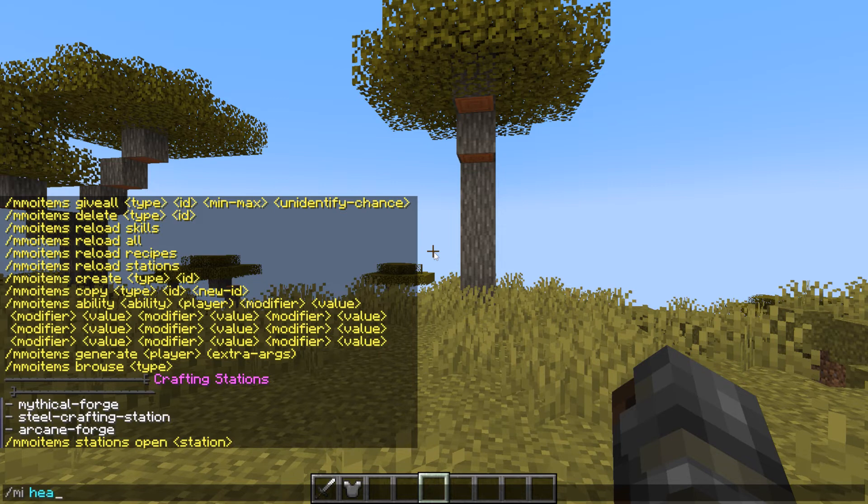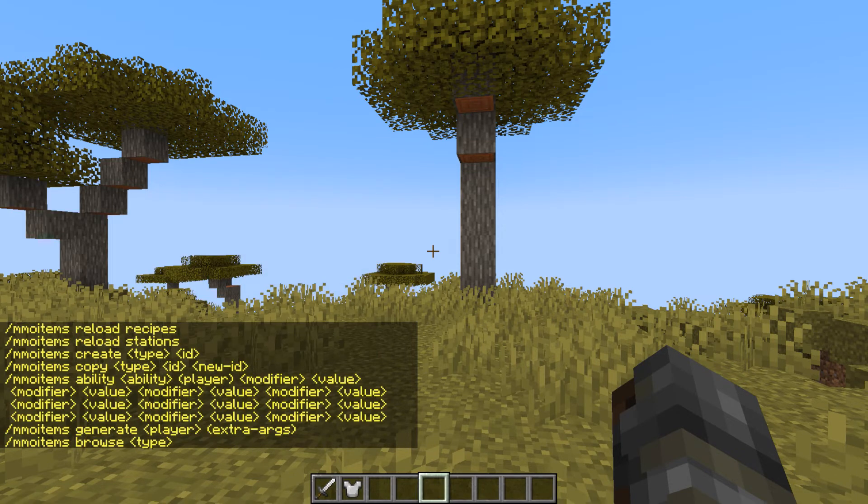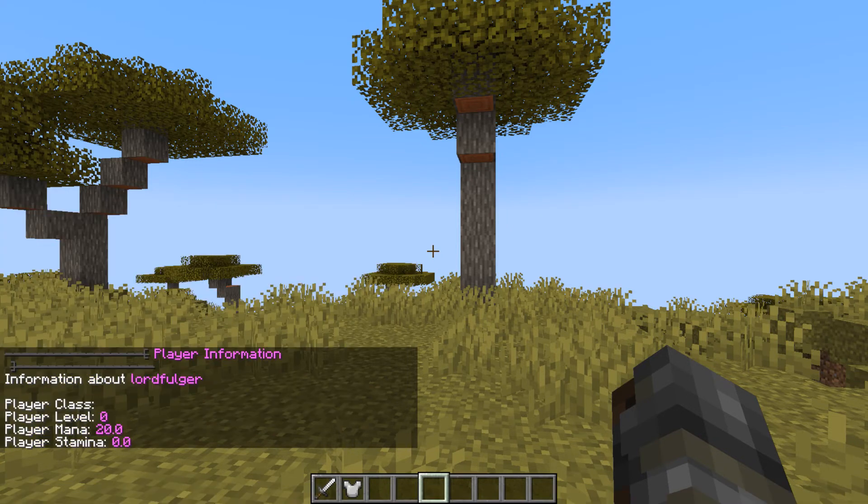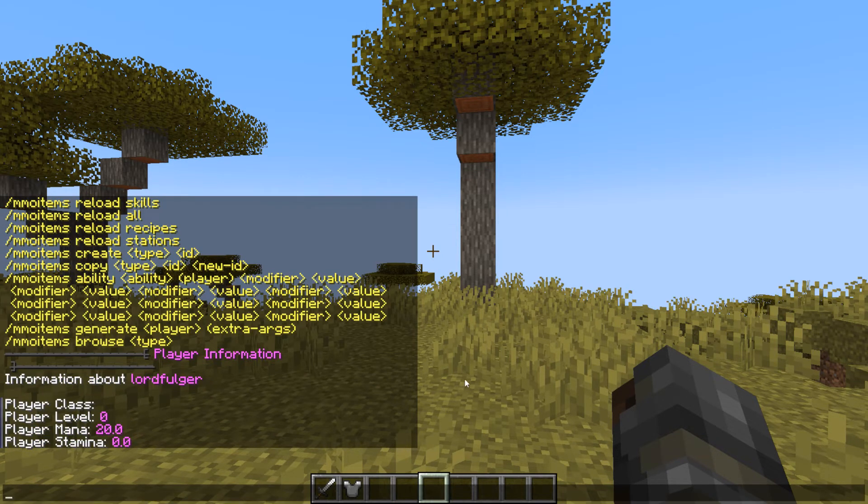Then we have MI heal, which just basically heals you. We also have MI debug info for a player — for example Lord Fulgur — and this will just show your class, level, mana, stamina, and all that fun stuff.